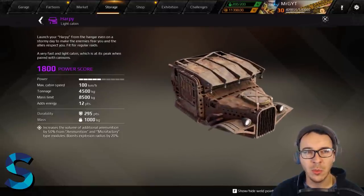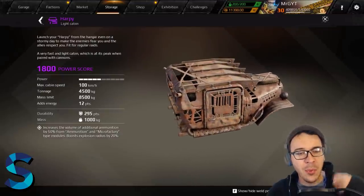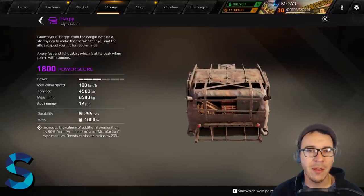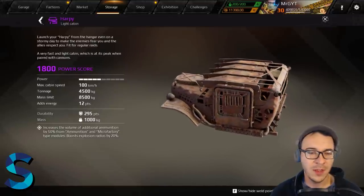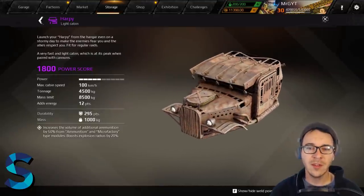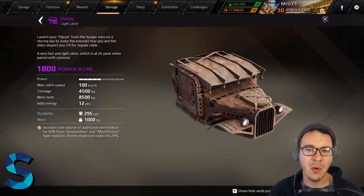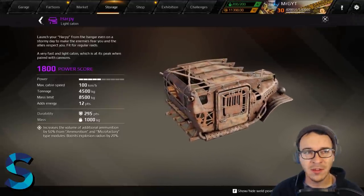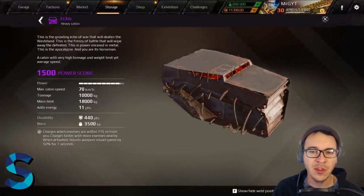Next up in S-tier: arguably one of the best cabins in the game. It's a light cabin with an extremely good perk — it gives you more ammo and boosts your explosion radius by 20%. That affects just about every weapon in the game: porcupines, tsunami shells, executioners, avengers — anything that goes boom when you shoot gets a boosted radius, meaning more armor penetration. Having more ammo can't be overstated. Hands down an S-tier cabin — the Harpy.